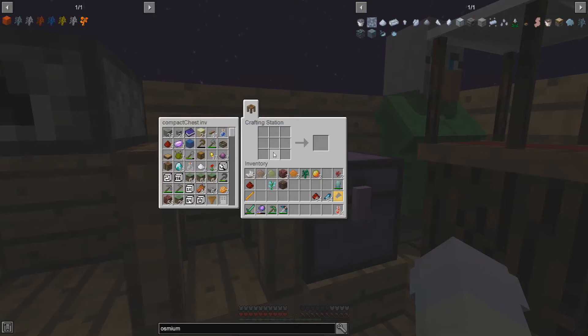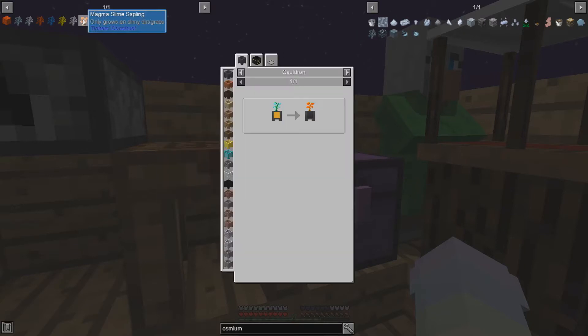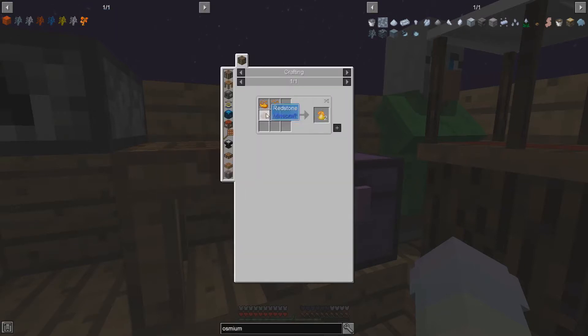You need the magma slime sapling to make the quartz sapling, because then you need the slime mud and you need slime balls which need this tree. It's just a whole thing. So the thing I need to start with is making this tree, which means I need to make pyrophium dust.